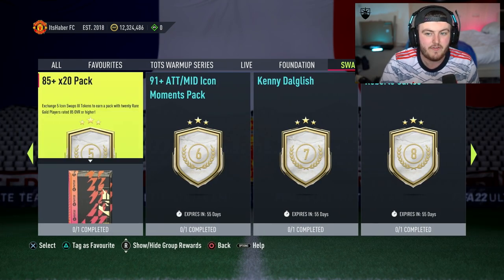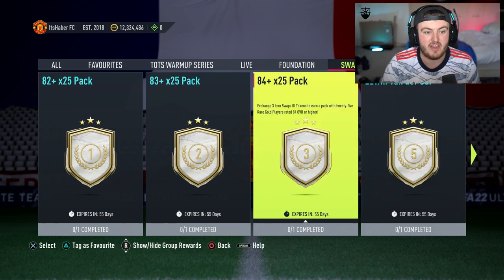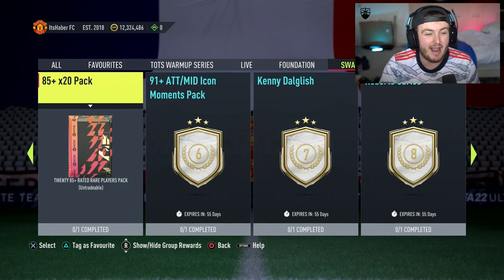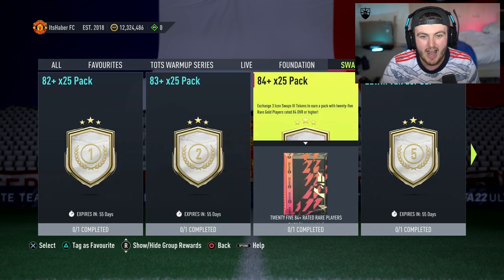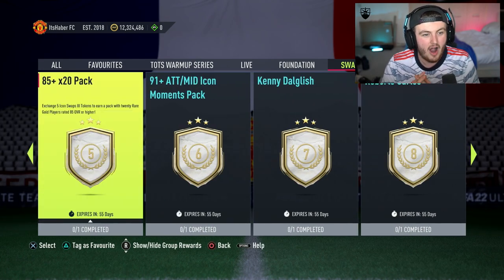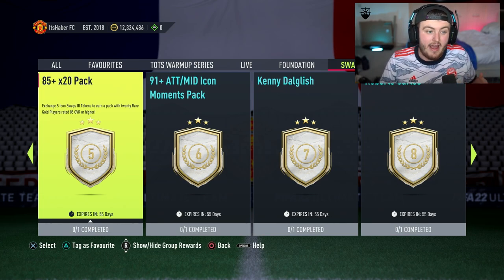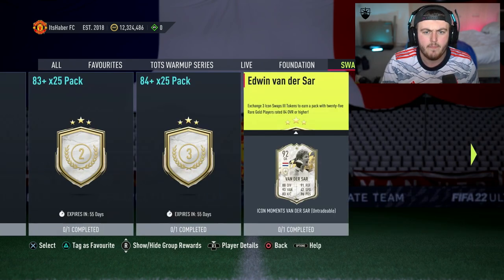Instantly, if you're looking for fodder alone, you've got to go 85 plus times 20, along with the 84 plus times 25 and the 82 plus times 25. That's nine tokens — get them all done within the next week. For Team of the Season, that gives you 70 players guaranteed at 82 plus, 84 plus and 85 plus — I would say at least 10 to 15 Team of the Season cards. I really do feel like those packs will have four or five Team of the Seasons each in them.